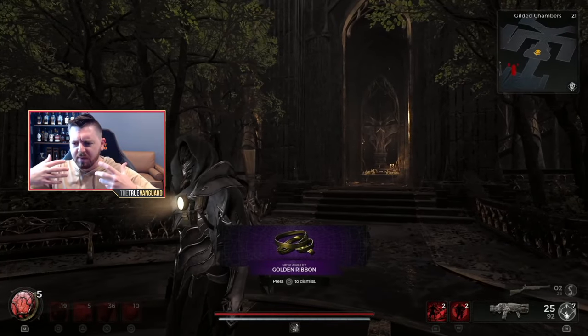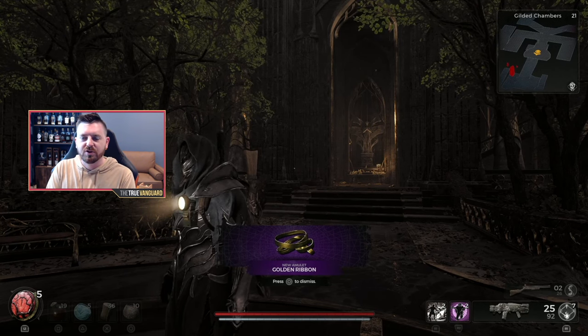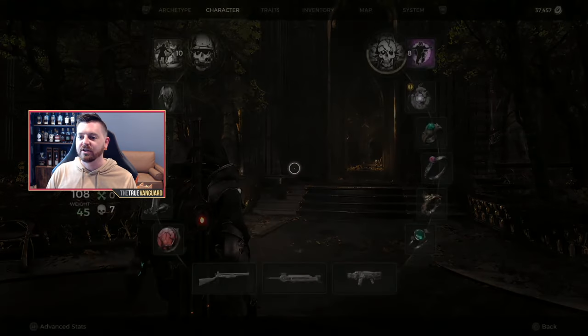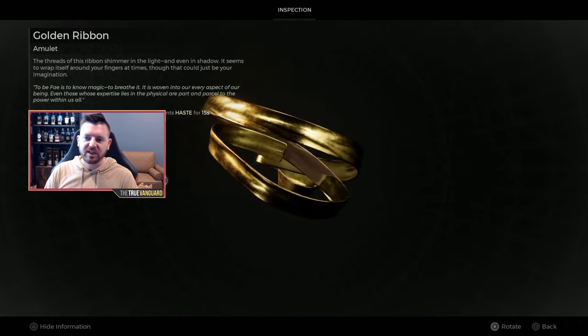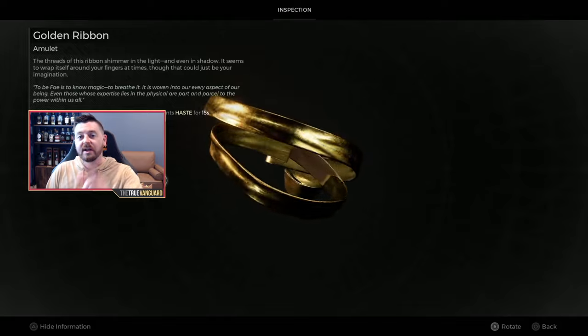These are both great amulets — they're really about ability usage. One of them has all your skills do 25% extra damage and gives you the haste buff; I believe that's the silver one. The golden one, which I got, increases your mod damage by 25%, and activating a mod also gives you the haste buff for 15 seconds. Very powerful amulets — they'll fit into a couple of really solid builds. If you get this tile, it's worth the extra few minutes to grab the ribbon, take it back, exit the dungeon and come back in to pick one of these up. Highly recommend it.